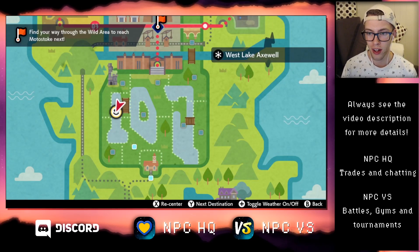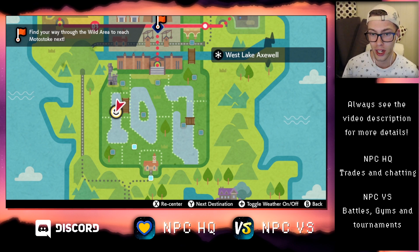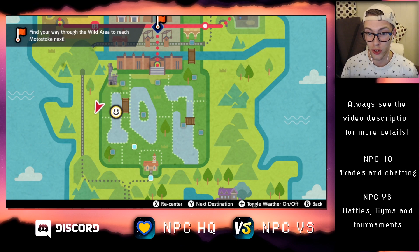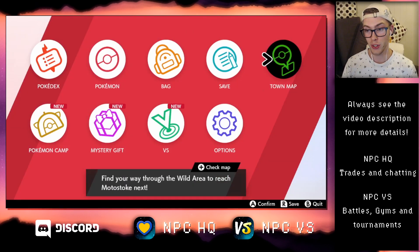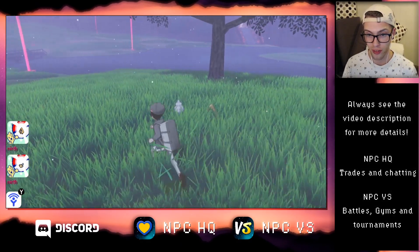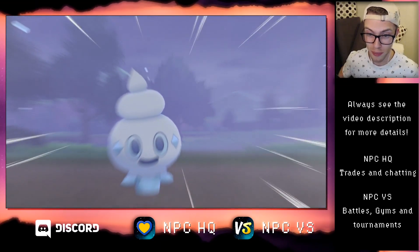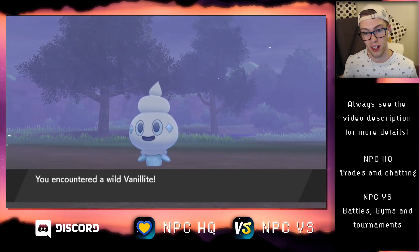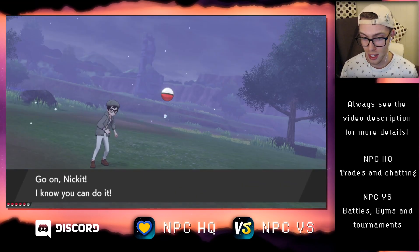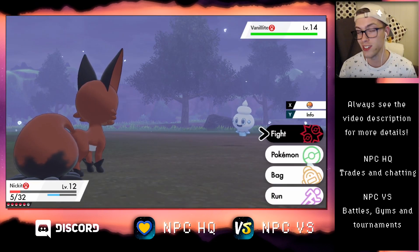I'm currently in the Wild Area and I'm at the West Lake Axwell location. During snow and snowstorm there is a 10 to 60% chance of Vanillite to show up, and this goes for both games. Let's see if I can catch it.